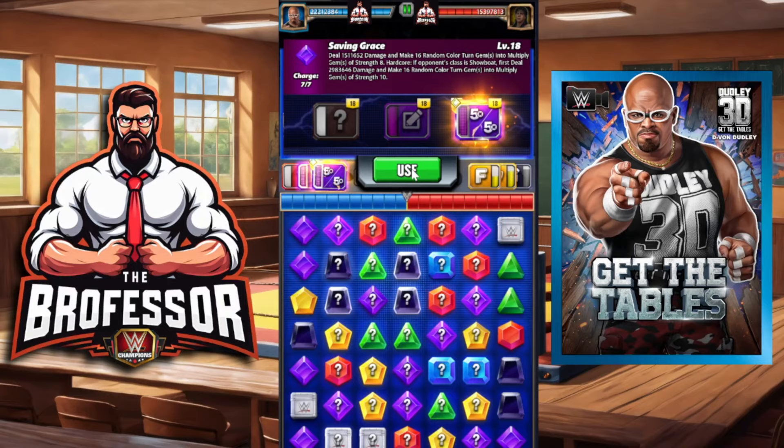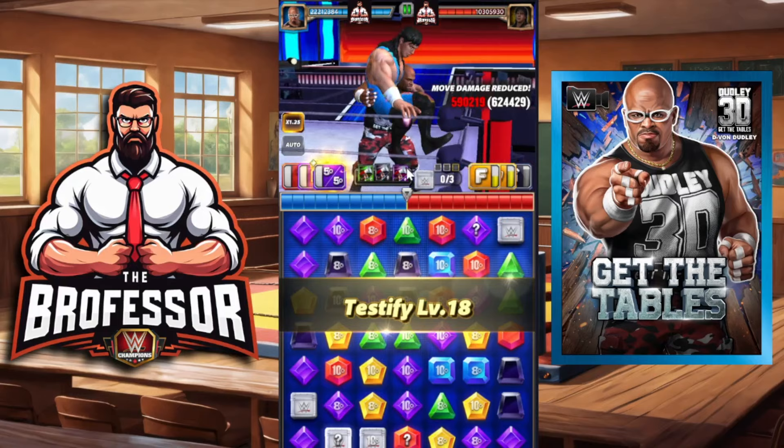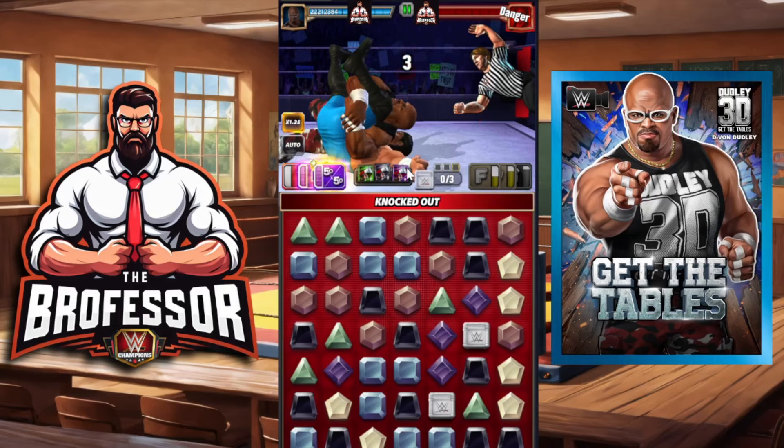This time we are going to make 16 and then another 16 — so 32 of the 35 color turns into multiply gems. There's the tens, there's the eights — time to testify! That turned the entire board, ladies and gentlemen: 44.5 million turn one!